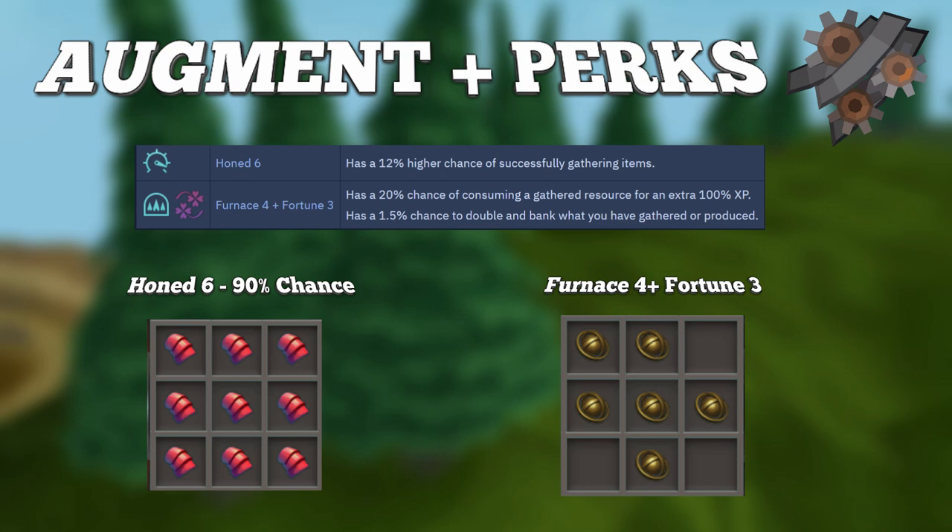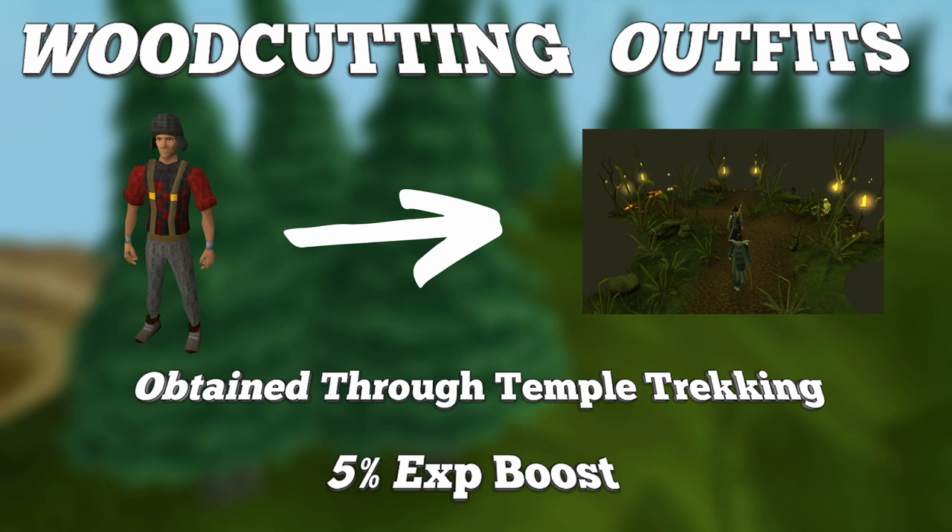Now that you have your hatchet set up, it's time to talk about the equipment. There are a lot of options, so first we'll talk about the Lumberjack outfit. This will give you a 5% experience boost while woodcutting and can be obtained by doing the Temple Trekking minigame.